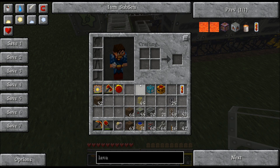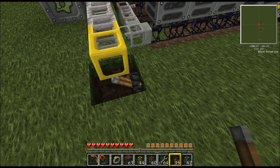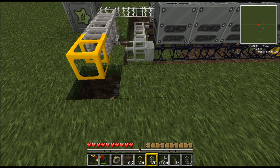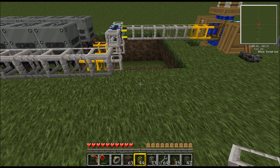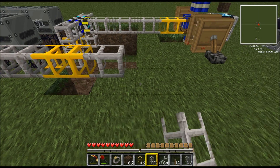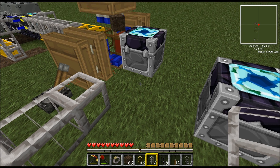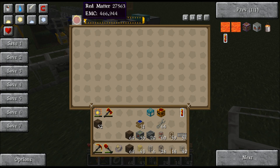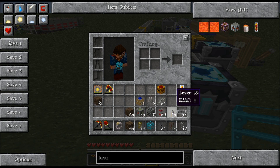Gold pipe there. Another gold one. I'll put an advanced insertion pipe so it'll always try and go in there first. Then once it can't fit in there anymore, it'll go into here to make red matter. And that will pump into this chest.